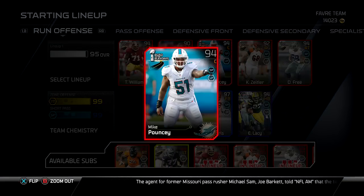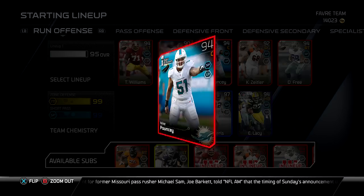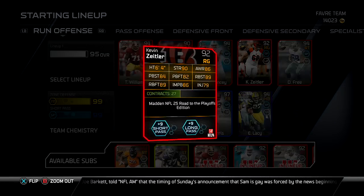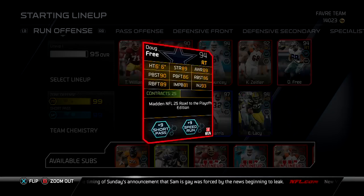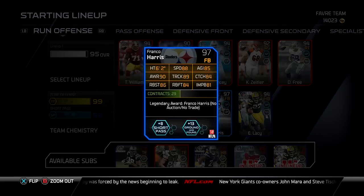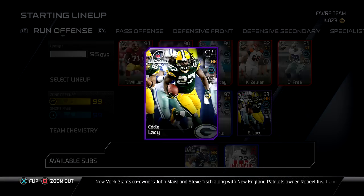Mike Pouncey, road of the playoff center, gives you short pass and long pass chemistry. There's his stats on the screen. For some of these not-so-special players, if you want to look at their stats, you can pause the video. Doug Freed, 94, not too bad. I do need to upgrade some of my offensive linemen, but as we all know, offensive linemen can be pretty expensive on Madden once you start talking about 95 and up.